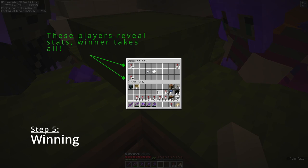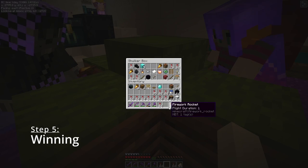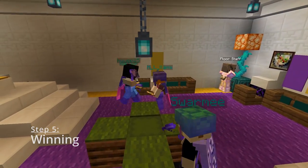Once all players have matched bets or folded, the remaining players reveal their stat, and the person with the winning stat wins it all for that round. If there's a tie, players can choose to either split the winnings as evenly as possible, or fight each other to the death — and to the victor go the spoils.